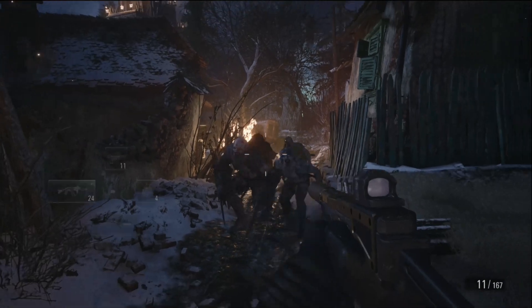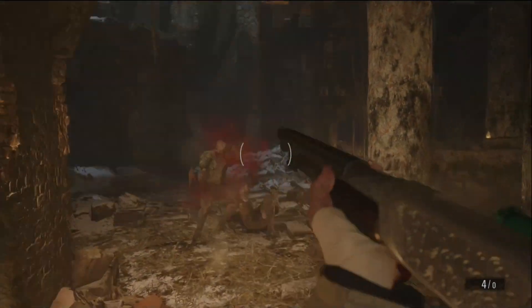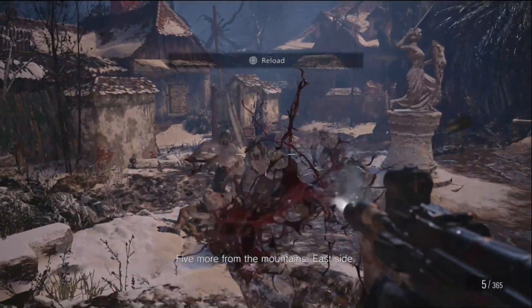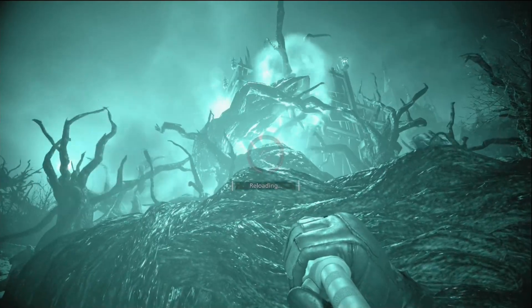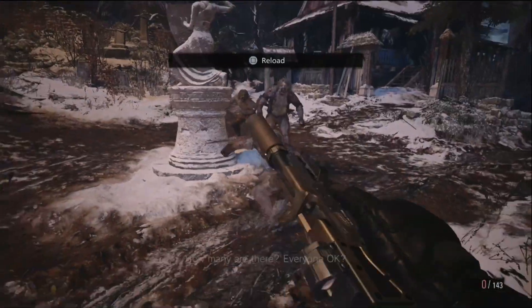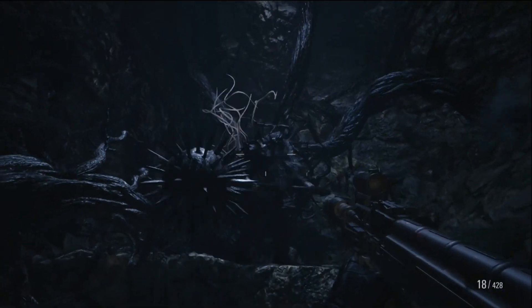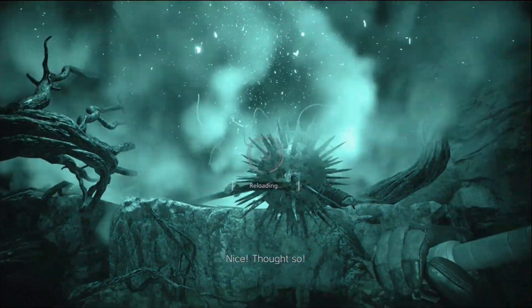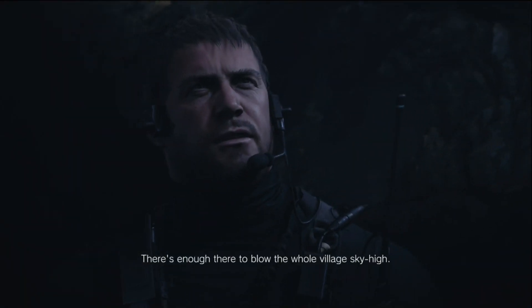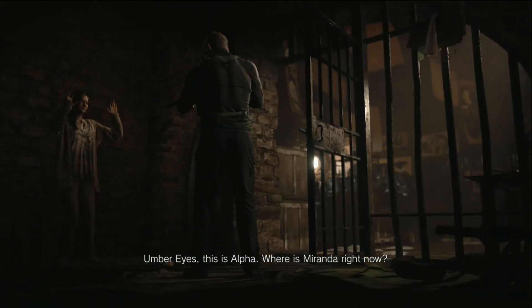Chris confirms that Ethan died but plans to kill Miranda and rescue Rose regardless. Now you play as Chris, mowing down Lycans with a machine gun. Chris also has a silenced pistol, grenades, and a tactical visor for dark areas. Once you get to the objective you need to mark the target to call in a mortar on the mega mycete — but one mortar isn't enough, so you have to fight off more Lycans while waiting for a reload. There's also a giant Urias with a mace guarding the mega mycete that you need to fight. Chris plants the explosive but can't detonate it yet because it's powerful enough to destroy the whole village.